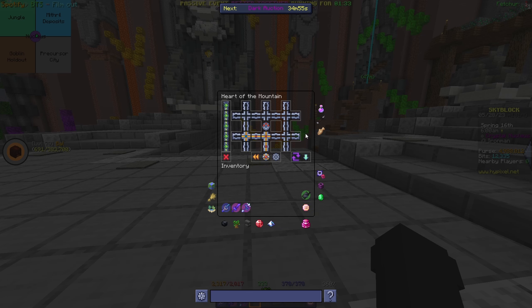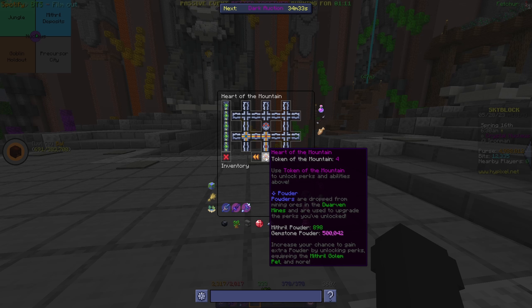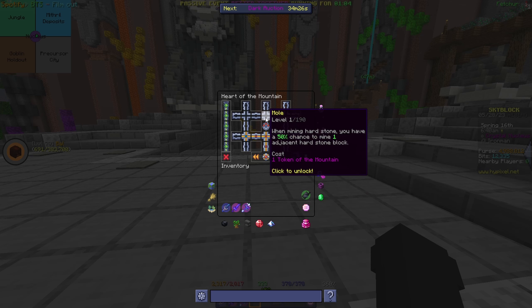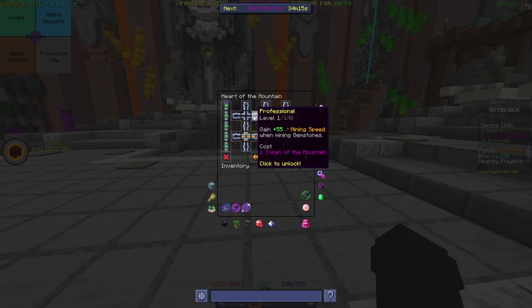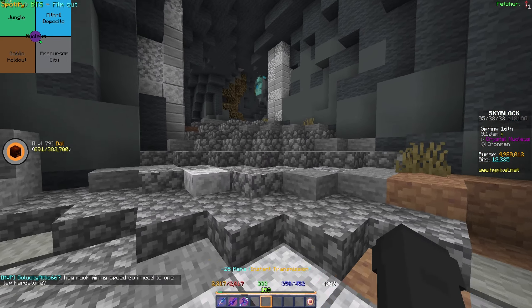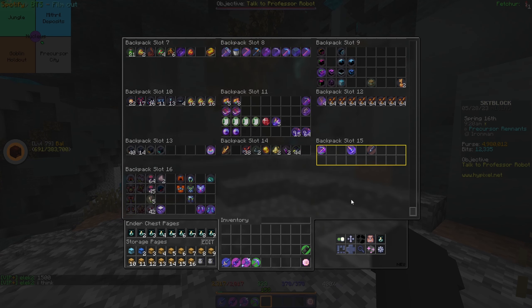If we now have a look at our Heart of the Mountain tree, you can see that we have reached tier 6, and we're already 34% towards tier 7. With these 50 runs that we're about to do, we are actually gonna reach that. We now have 4 extra tokens of the mountain to use on perks. I want to go for Moll so that it mines extra blocks, then get Fortunate, and also Great Explorer, which grants us plus 20% chance to find treasure — the chests. And then also the mining speed one.